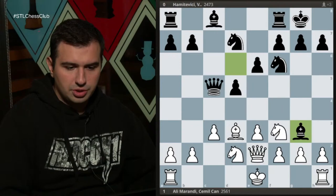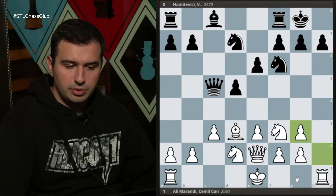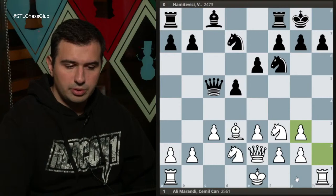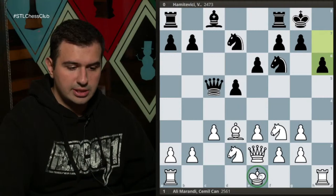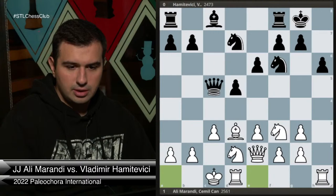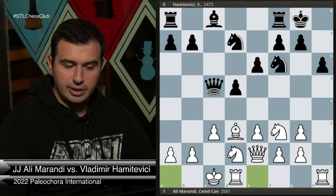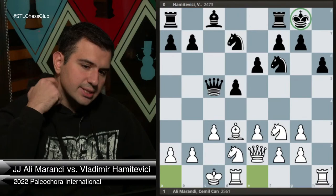My opponent took on g3, I recaptured with the h-pawn — very nice, putting more pressure on h7. Of course if I castle, pressure disappears. My opponent played h6, and now with everything developed but the king still in the middle: where do I put the king? One hundred times out of one hundred I castle queenside because I am not about castling short and playing slowly — I want to checkmate this guy as fast as possible. My opponent played Re8, probably preparing e5.